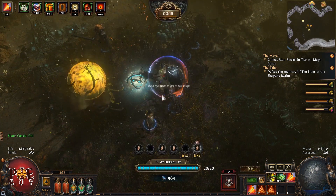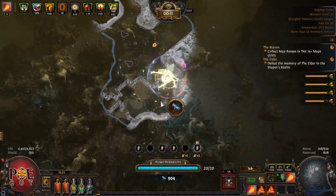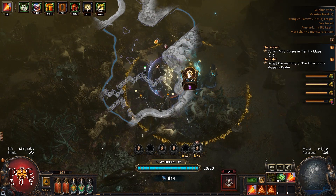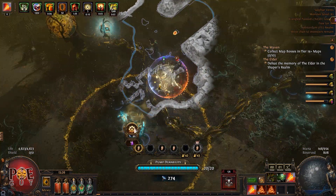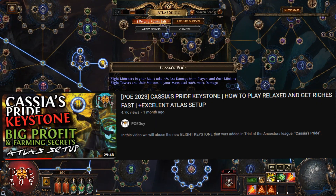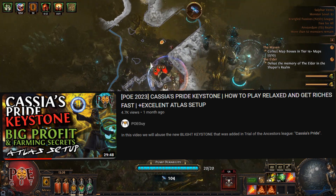The idea is in this event you want to rush the atlas to get to red maps, because on red maps you get the best loot. In the next event, just focus on locking your atlas and doing maps — the faster you reach red maps, the richer you become. Also focus Blight and take the keystone Cassia's Pride, which makes the towers do a ton of damage. Look — they're killing everything for me. This is nuts.